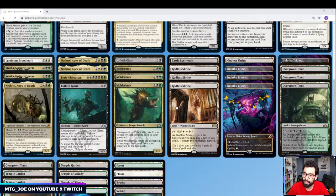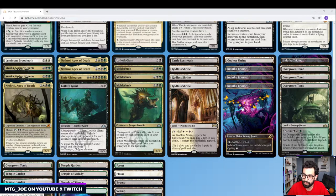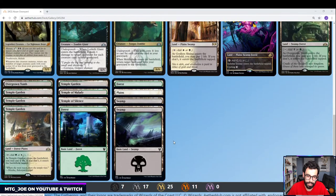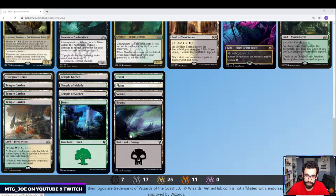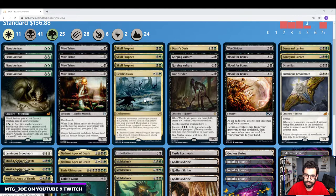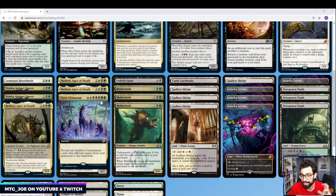Mana base-wise: we have one Castle, a bunch of shock lands, the Triome for Abzan that taps for all three colors, and a couple temples just to fix up the mana plus some basics. The mana base is quite particular — you're trying to hit black-black, all three colors, double white, double black — a full rainbow of Abzan colors — so we want to make sure we can hit our spells on time.